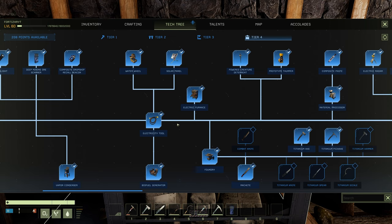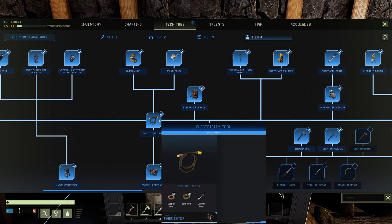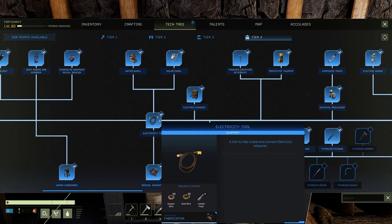The first item you'll need to unlock in your TF4 blueprint is the electricity tool. To craft one it costs 50 copper wire, 50 gold wire, and 4 carbon fiber — craftable on the fabricator.